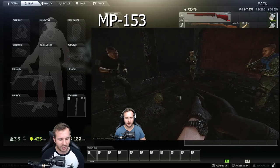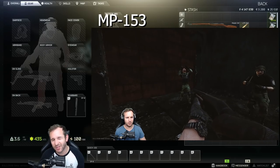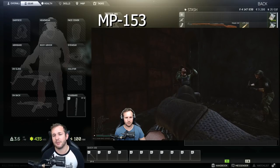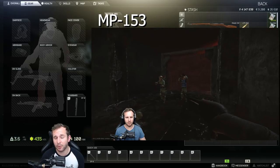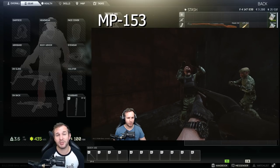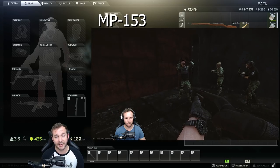So you can actually make your 153 a 6-rounder, which technically holds 7 because there's one in the chamber, by collecting shotguns when you're in raids. The best way to use a 153 shotgun is: if you know the person is unarmored, go for the chest and head. If you know they're armored, you pretty much have to go for either the face hitbox or the legs.